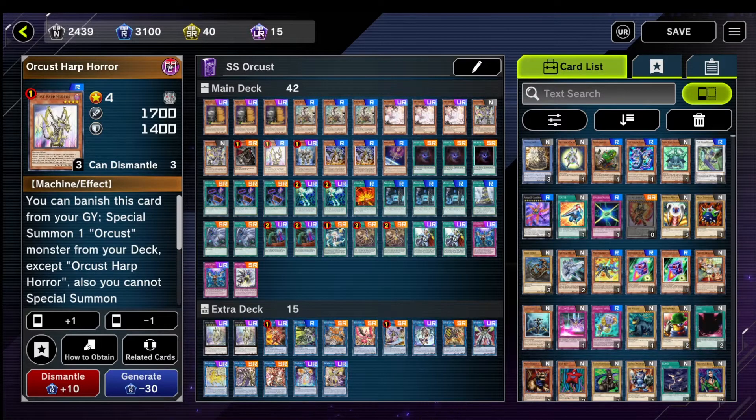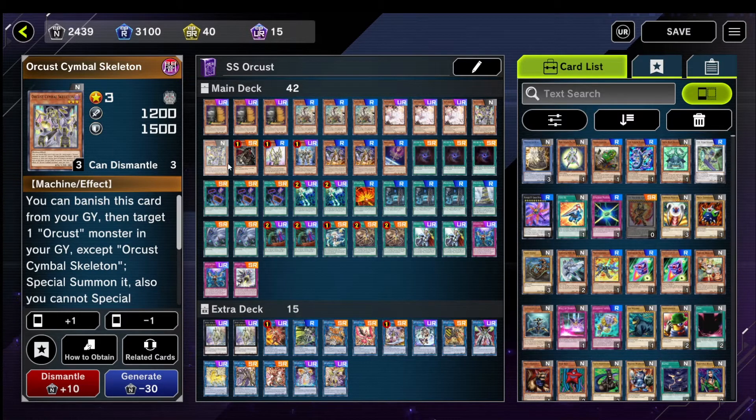1 Harp because we're only allowed to play 1 — I would play 3 if I could, but I can't. 2 Skeleton: at one copy you won't brick as much, but if Skeleton gets stopped by anything — like your opponent Ghost Belles you — then you can try to get an extra one with a second Skeleton. So play 2 Skeleton; don't play 3 because that's too many copies. You can also recycle Skeleton very easily in this deck.